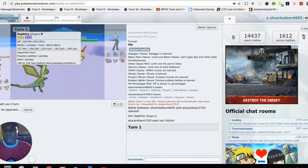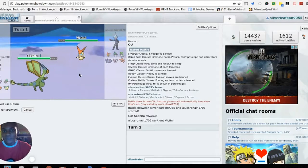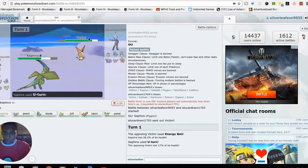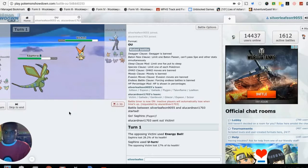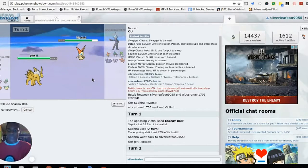He's at 328 speed — it's a speed tie again! I hope I go first because I don't know what this thing is packing. Victory Star gives it item accuracy. He has Energy Ball — glad I didn't stay in; that thing is deadly. I'm going straight into Jolteon with Shadow Ball. I don't know if Victini is frail but if it is, it's going down right now.